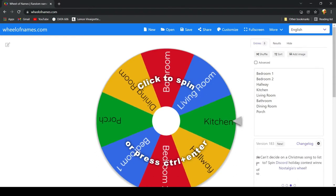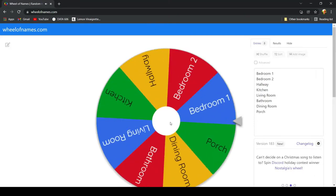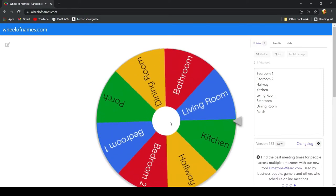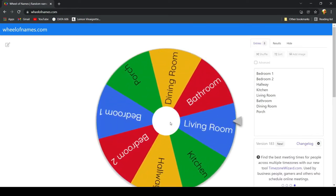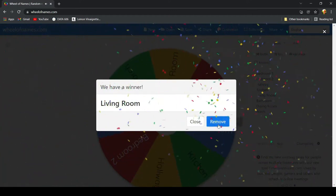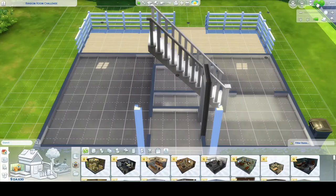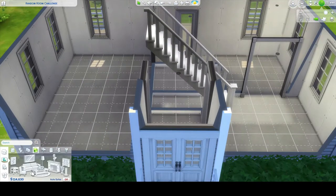Let's start by spinning for the first room. Fingers crossed. Oh, that's unfortunate — Living room! Alright, we've got to fit a TV in here. Living room.